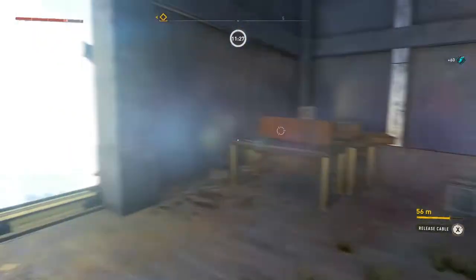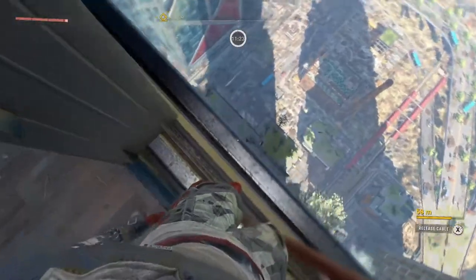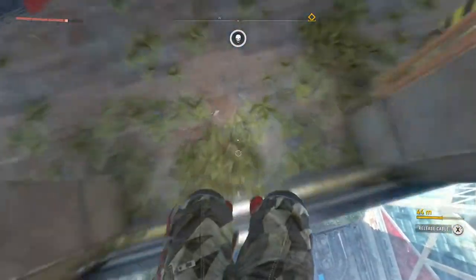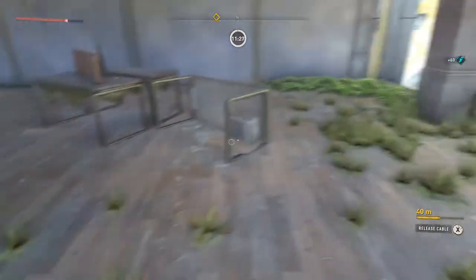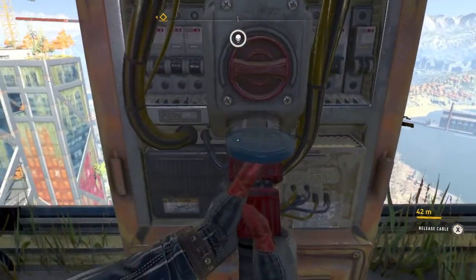Hook that little cable there and what you're going to do is just drop off into this little building here, do a little roll, press your B button and drop again and go into the next one. Always do a little roll otherwise you can get a load of damage.